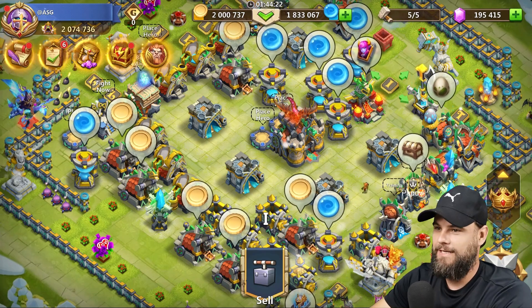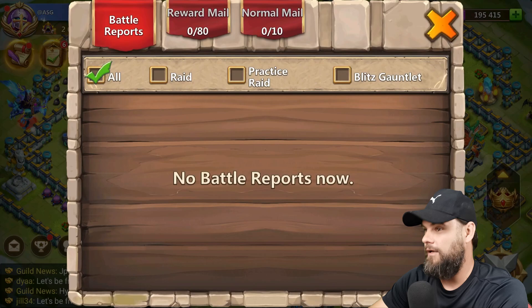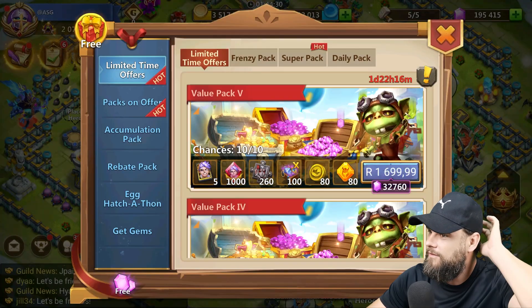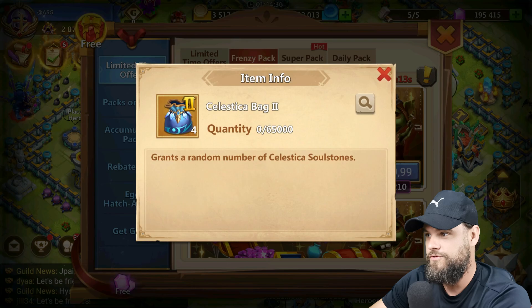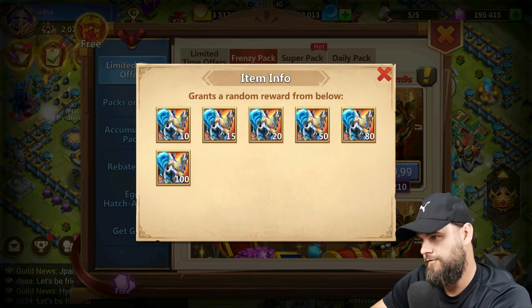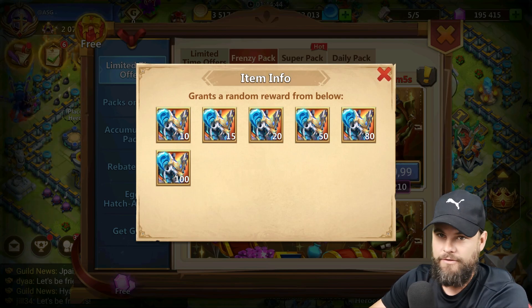What's going on guys, it is your boy. Today I need a Celestica and there's a good deal running right now. Many people would say it's a bad deal, but I think it's a good deal — it's four Bag Twos for only 50 bucks. I know 50 is a lot of money, but I do need the Celestica.